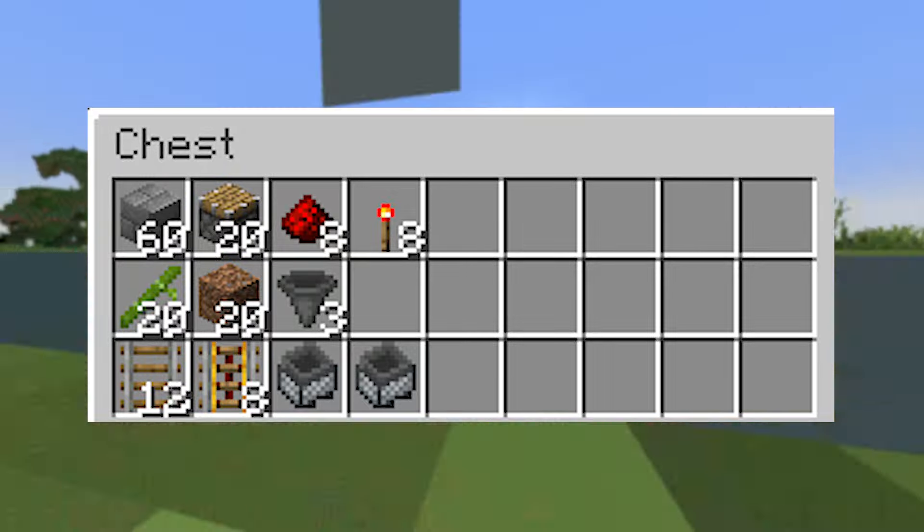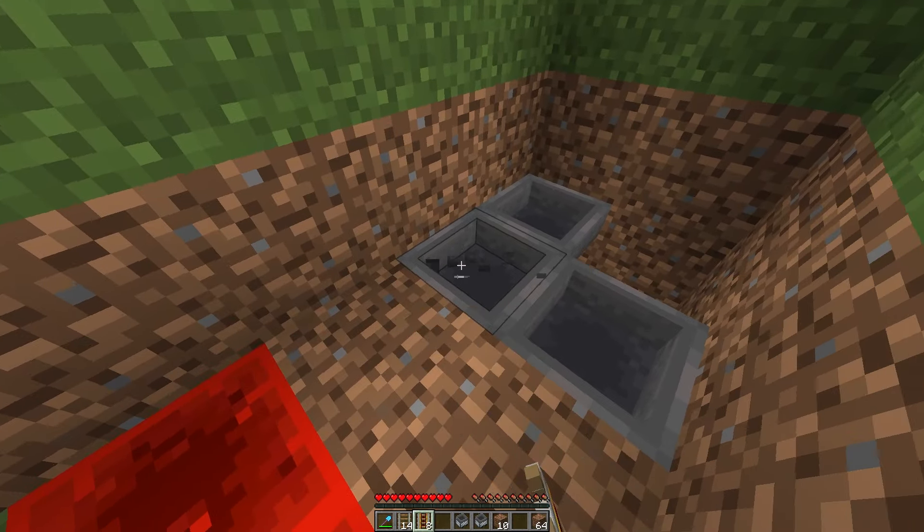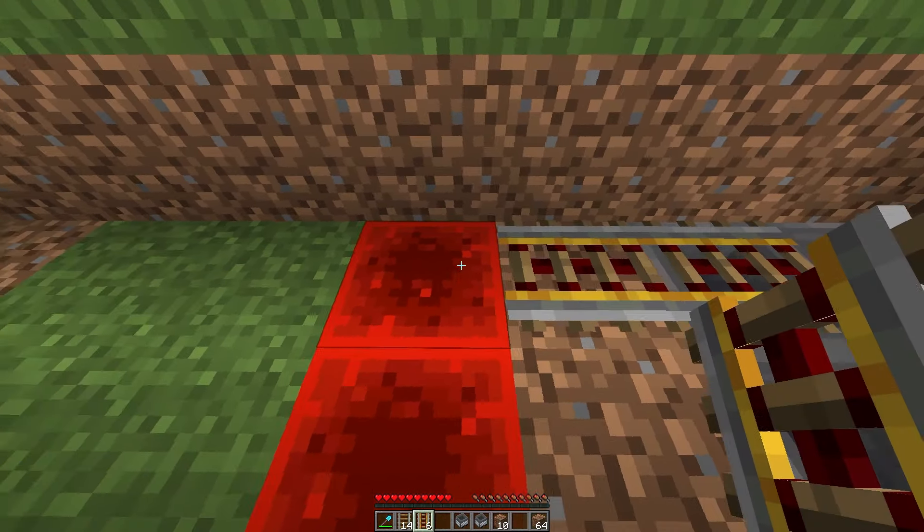Now take out your redstone blocks and go two blocks away from the hoppers — one, two — and on the second block dig another one by two hole and place down two redstone blocks. After that, head to the other side of the hole, mine the two blocks on the edge, and then place down your last two redstone blocks.